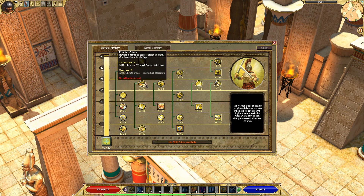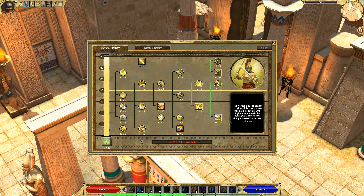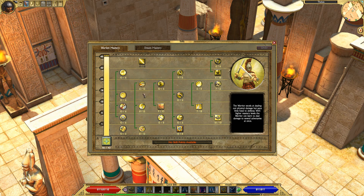Battle Rage and the tree that comes with it — I recommend you put one point into Battle Rage for a while and then one point into both of its passives. Eventually you can put more points into Battle Rage, but at least for the first 40 levels you usually only put one point into each. Dodge Attacks is an important passive you'll want to max out. It gives you a chance to dodge attacks, which is important since we're a melee build.